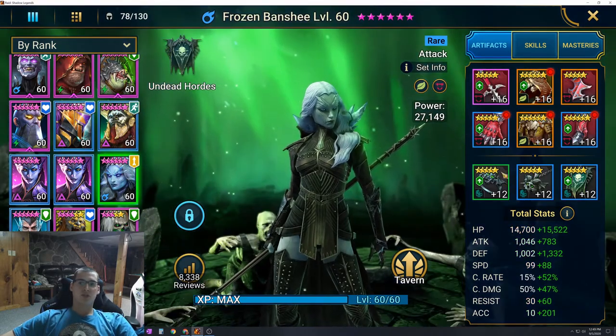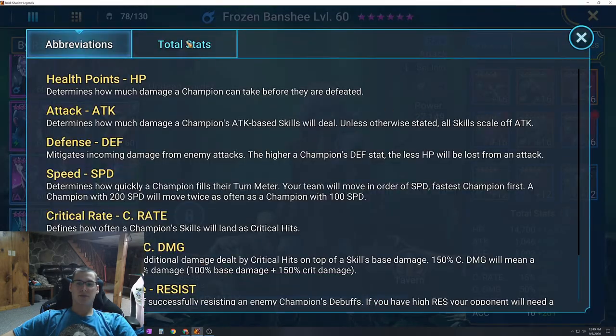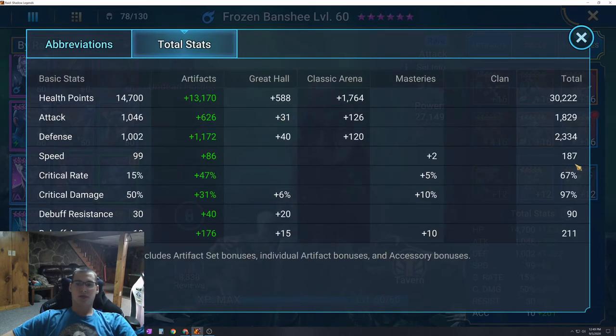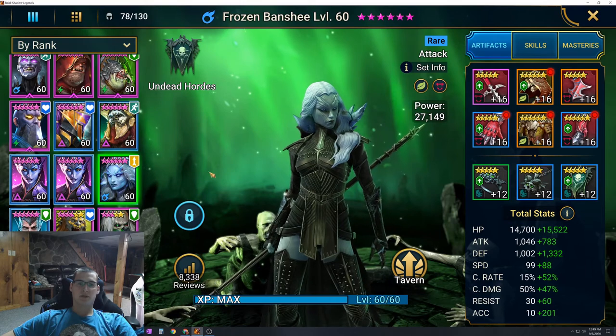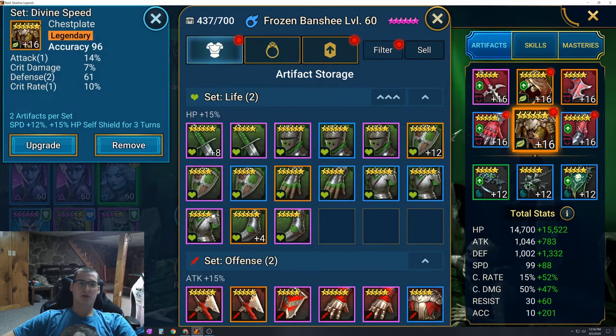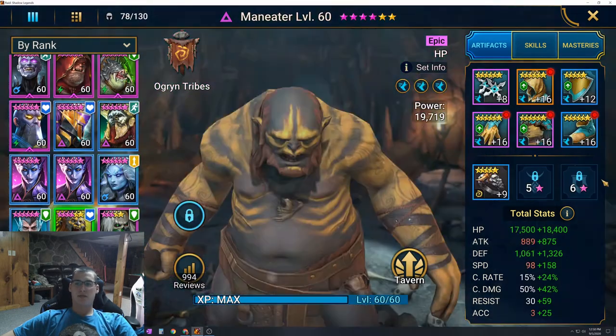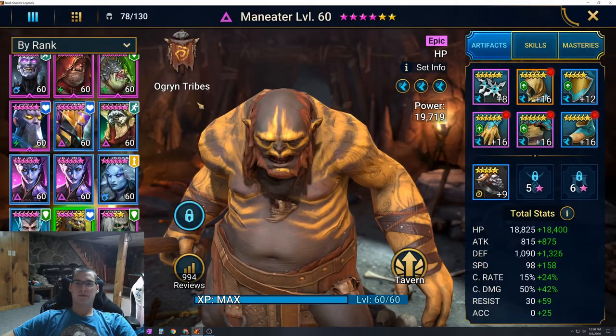Frozen Banshee I didn't change much from my original build. She has 187 speed — so not quite 189, but somewhere between 187 and 189 works fine. She has 30,000 health and 211 accuracy. You want to try to get around 200 accuracy on all these guys. She's wearing an accuracy chest, which is why she has so much accuracy.